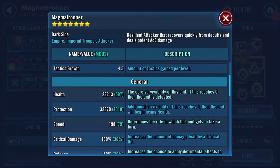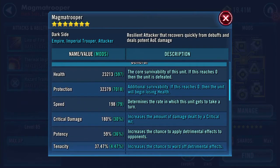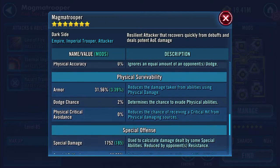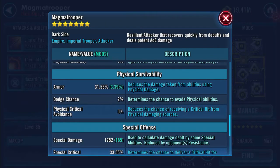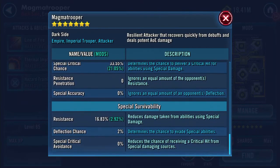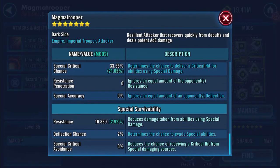Health 23,213, protection 32,379, speed 198, physical damage 2,815, armor 3,156, special damage 1,752, and 16.83% resistance.